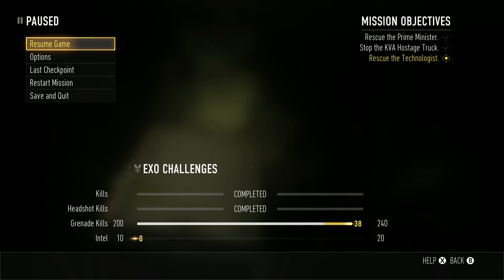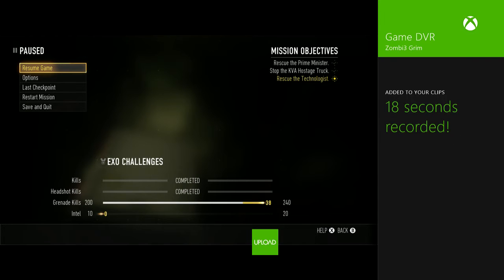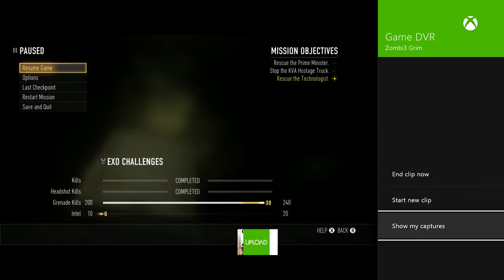Let's go! Tap the guide button. Now go back over to gameDVR. Now — okay, it's gonna work! See, it says capturing 18 seconds. Obviously I've been recording way more than 18 seconds. Go down to 'Show my captures.'